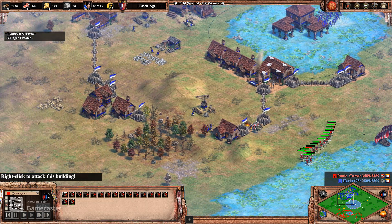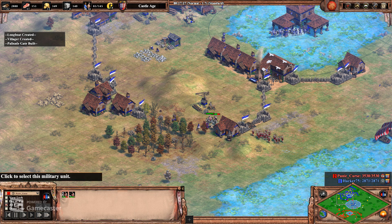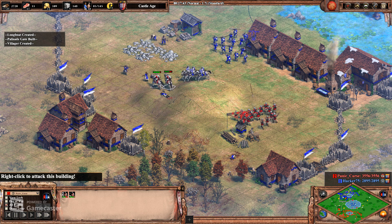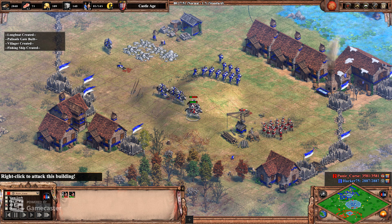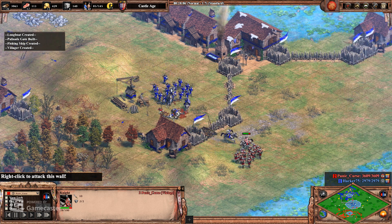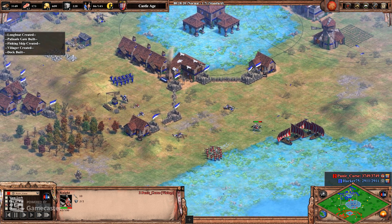I'm kind of surprised at the delayed reaction here — he's sending his troops over but didn't try and build anything to block me, he kind of just let it happen. The knights are in — getting one villager, two villagers, three villagers. Lost two crossbows and a knight — he was weak though. A knight goes down for him, another knight goes down for him, and the longboat is coming in clutch here taking out another knight.